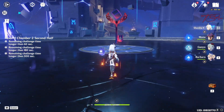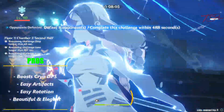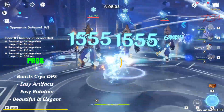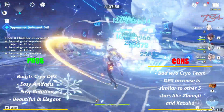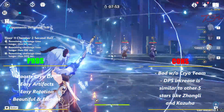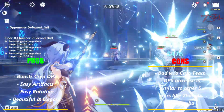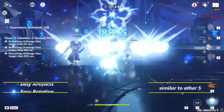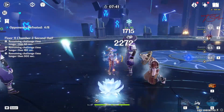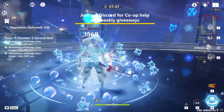So here is a quick roundup. If you have a Cryo main DPS you like to use, then Shen He can boost their damage by a good amount. It's also easier to give her artifacts since she isn't competing for crits like most other characters. However, if you do not have a Cryo main DPS, then Shen He might not be worth pulling for your account. But if you don't care about min-maxing, then pull with your heart — she still looks beautiful regardless of how her kit works. Anyways, that's it for my quick guide. Thanks for watching and as always, have fun out there traveler.